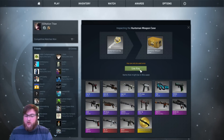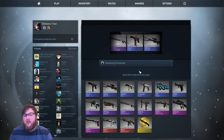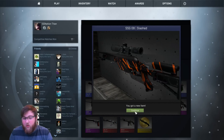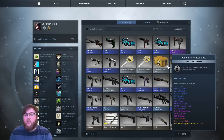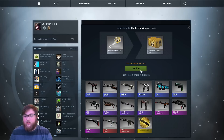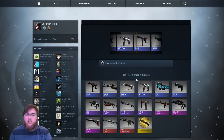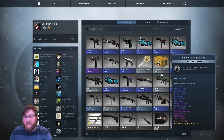Next one — come on, give me something good. Well, we got an SSG. I mean, I never use the SSG, but it looks alright — it's got quite a bit of wear, Field Tested. Two more left. We'll do some rubbing on this AK — I want that Vulcan, give it to me. And... another Tec-9. So we've gotten two of those in ten cases.